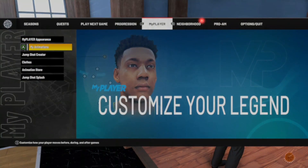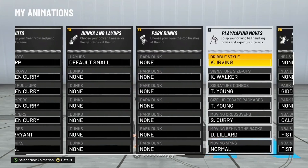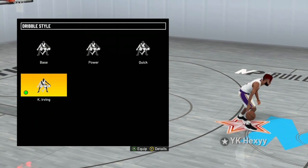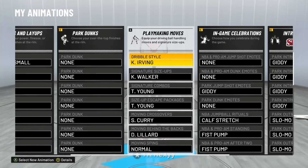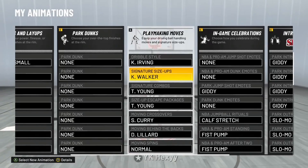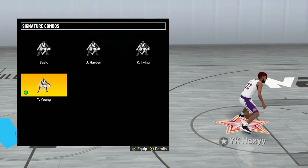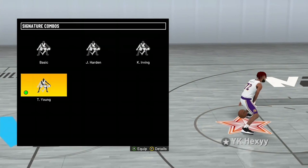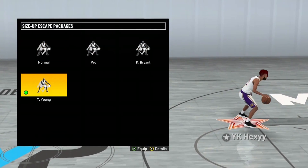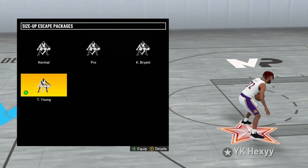Let's get into my sigs — I'm going to my animations. My dribble style is Kyrie Irving. I don't really know how much this matters but I like Kyrie Irving — I think it also kind of determines how fast you speed boost. Sig size up is Kemba Walker; I really recommend Kemba Walker because combined with all my other dribble moves it is really good. Signature combos is Trae Young — you can see a preview of it. Size up escape package is also Trae Young, so two back-to-back Trae Youngs, and you can see all the little hesitation and size up things in the preview.